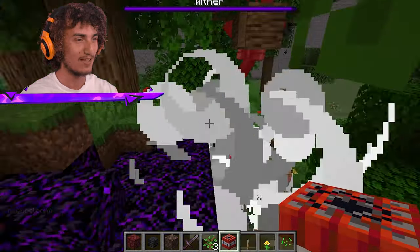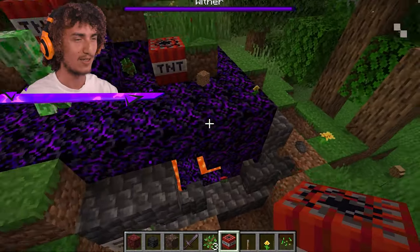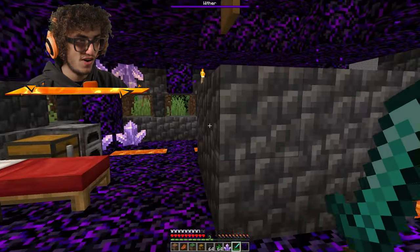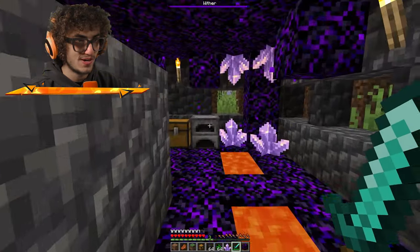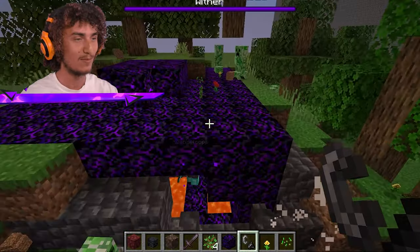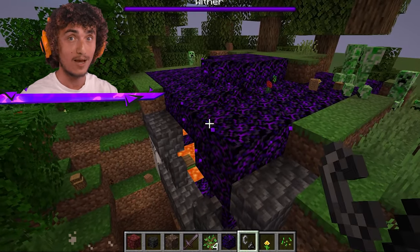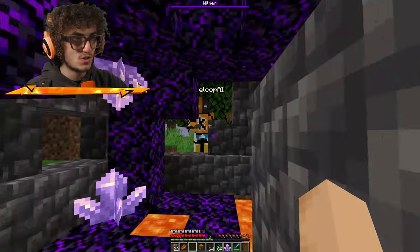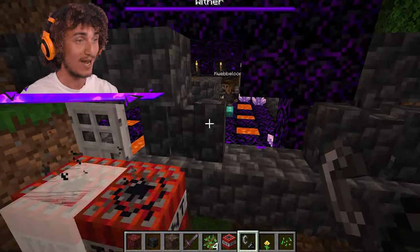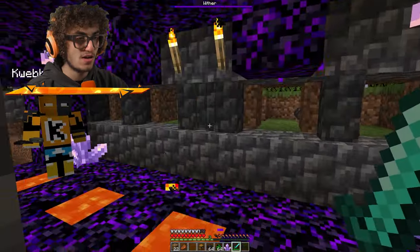He's getting pretty close — and oh no, there goes your bunker! Okay, the crying obsidian is definitely working. Still so far so good — no one can get into this bunker! This obsidian is pretty strong. Wait — no no no, don't bring TNT — I miss-clicked, I'm really sorry. Whatever you do, don't blow up the sides with TNT because those should be able to break.